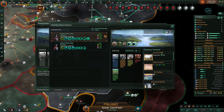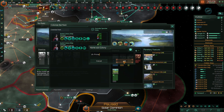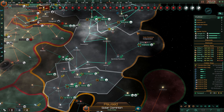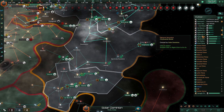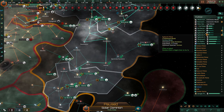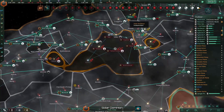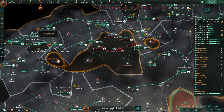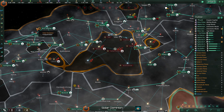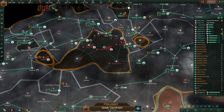Colonization. There we go. We're still building up here. Let's get back to this. This is a great addition to the game — these hyper relics. There's another thing. I have to check out this wormhole here as well in a moment.